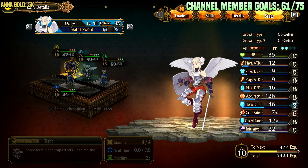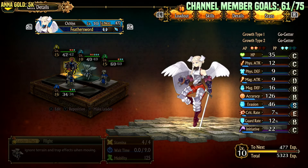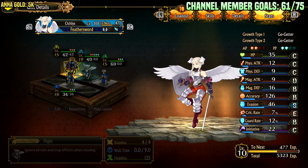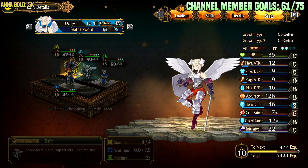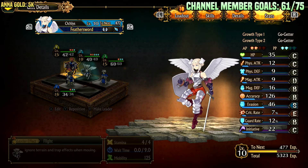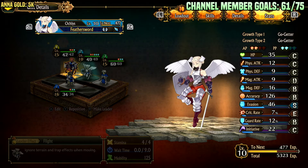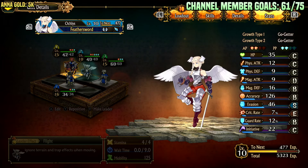Feather Sword is a flying evasion tank that can also block with overall balanced combat stats. Its initiative is around average, in some cases above average, accuracy around average, physical and magical attack similar. Its magic defense is a little bit better than its physical defense, but it can supplement its physical defense by blocking passively or actively. And it also does have good evasion.